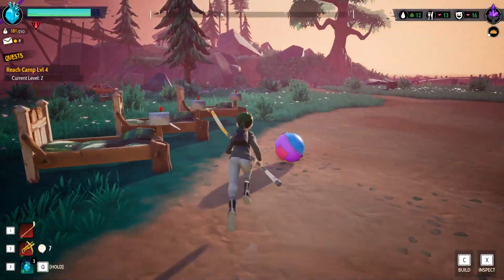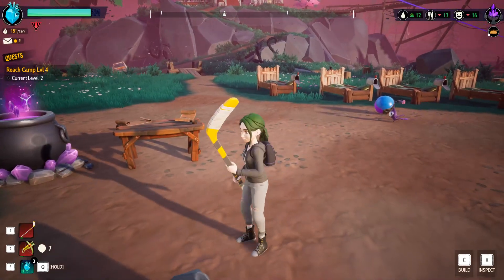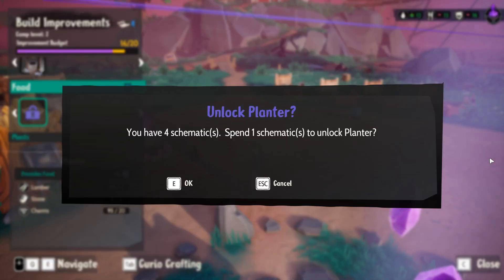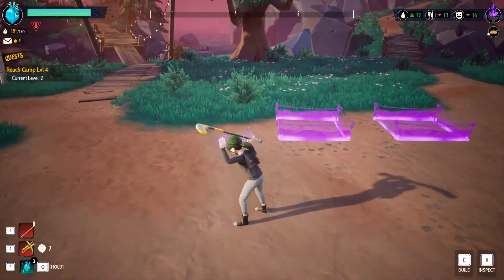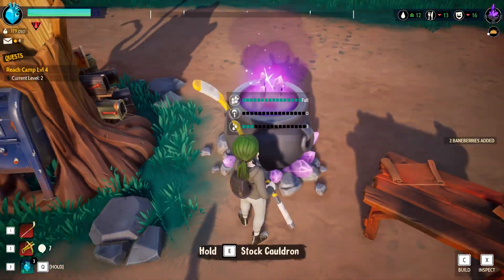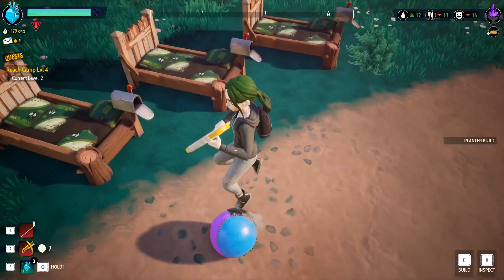Welcome back to Drake Hollow with me, Mrs. Z1! I want to start the episode off by unlocking a planter. We have four schematics right now and we're going to spend one to get a planter. We have two of those waiting to be planted. Oh look at this — you can jump on the yoga ball!